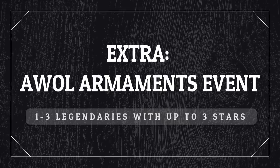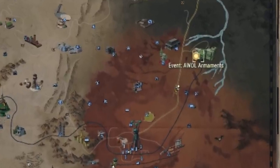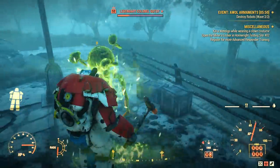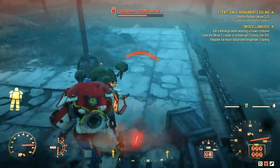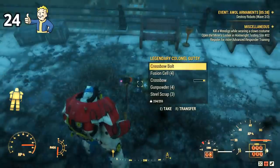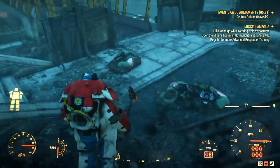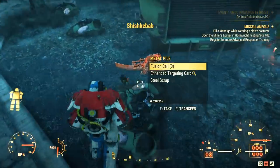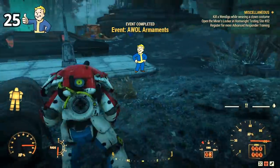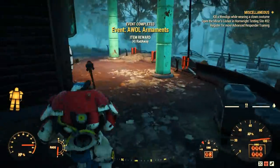Since we've just talked about Robco Research Facility — if you see the event called Awal Armaments, please do it, because you can get up to 3 legendaries and they can also be up to 3 stars. The event is relatively fast and easy to do. Be careful with the Gutsies because they hit very hard if you stand still. But you can easily get legendaries, so that's amazing.